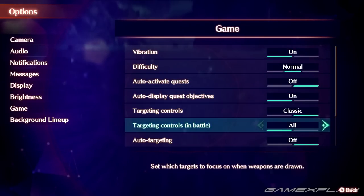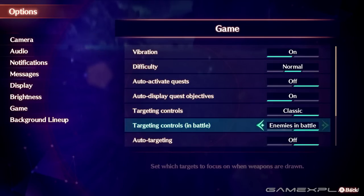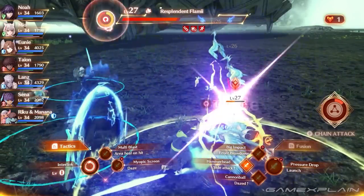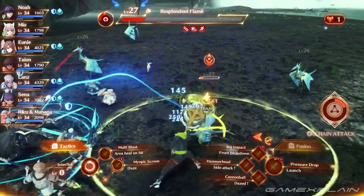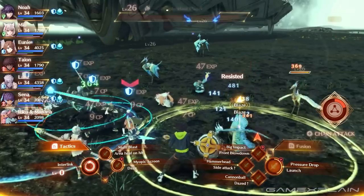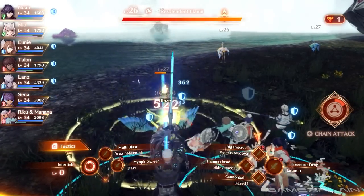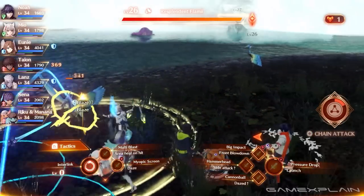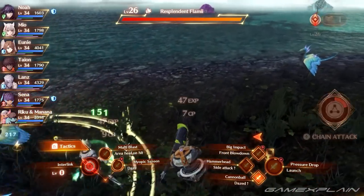Set Targeting to Classic. In the options menu, you can change targeting in battle to classic, which helps with enemy targeting and generally keeps you focused on where you need it to be. You're far less likely to accidentally draw in even more enemies this way. This was a helpful option — for the first few hours of the game I didn't change this setting, and it was hard to keep focused on enemies already in battle.